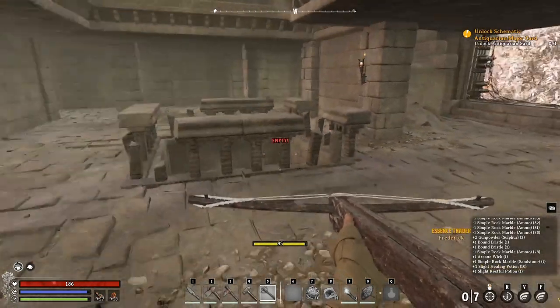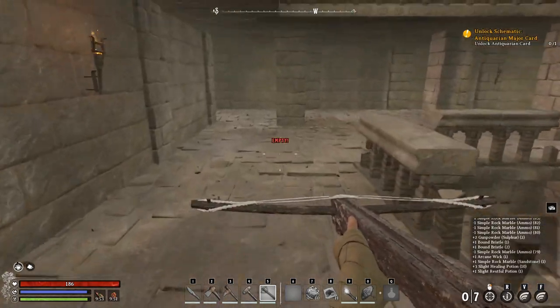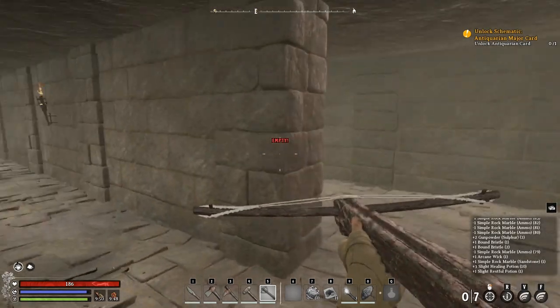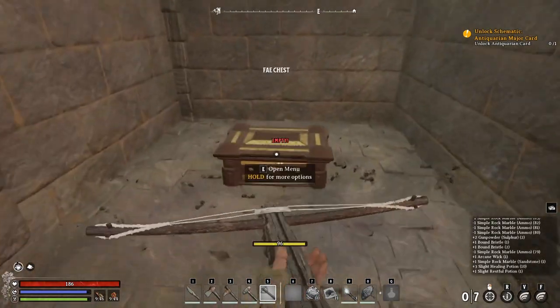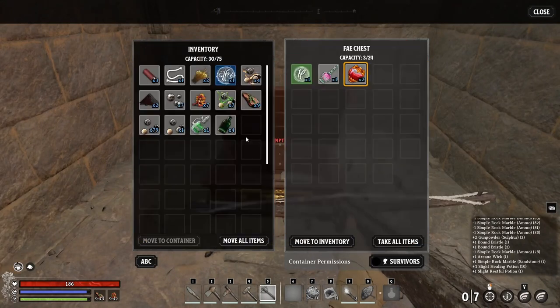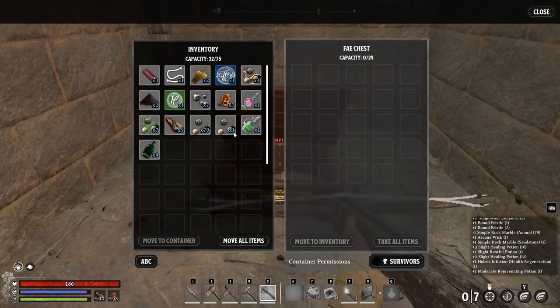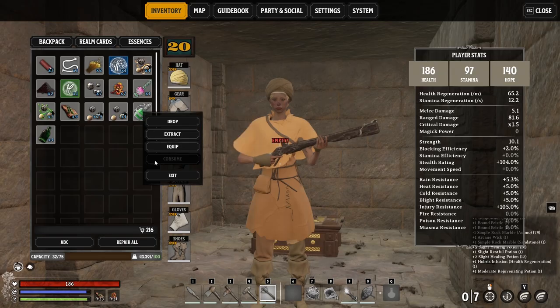Come on Sally, I need you. She's outside - how the hell is she outside? Oh, she was below. Another chest. I hear you - what is this? Rejuvenating potion, okay. Restful stamina 50 - perfect.